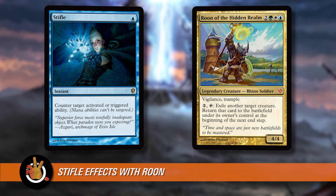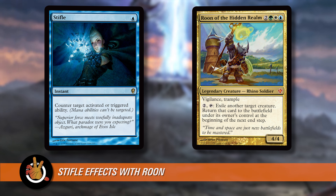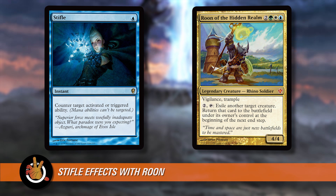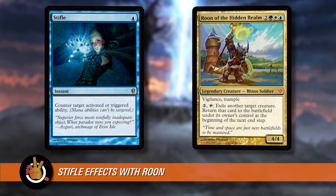This creates an interesting window for the Rune player to really mess with the person whose Commander they're blinking, because there are a bunch of what we call stifle effects. Stifle is a card — it's kind of a weird counterspell. It's just one blue mana for an instant, and it says counter target activated or triggered ability. Rune's ability to bring the thing back onto the battlefield is a triggered ability — specifically a delayed trigger.